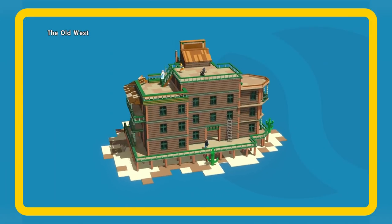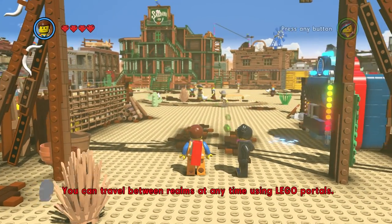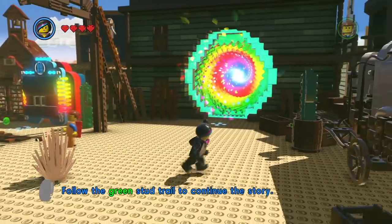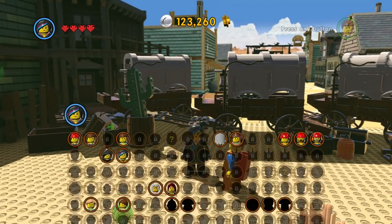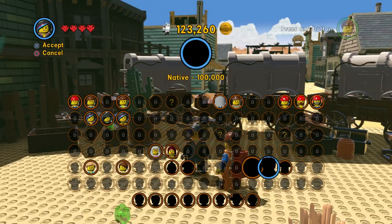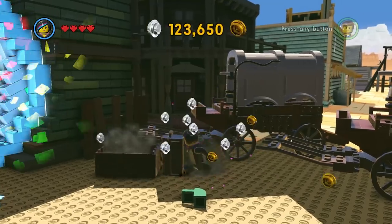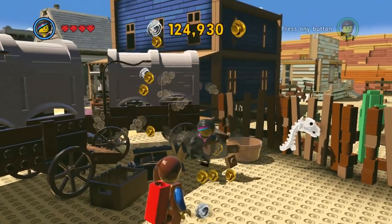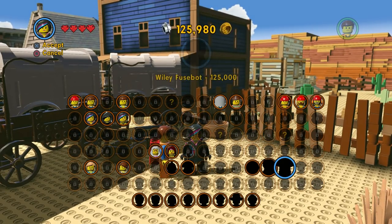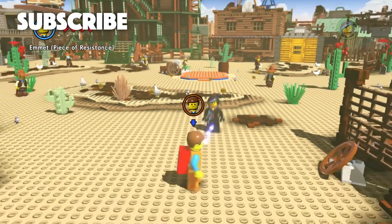Okay guys, so thank you so much for watching - it's Part 3 of our gameplay walkthrough of the LEGO Movie Video Game. There's the next part coming up but we gotta finish Old West first. Make sure you like the video, tell us if you're excited for the LEGO Movie 2 in the comments, and tell us who your favorite LEGO Movie character is. I like Benny - yeah I think I like Benny too, and Bad Cop's cool! Hopefully we'll see Benny in LEGO Movie 2. Stay tuned for Part 4!